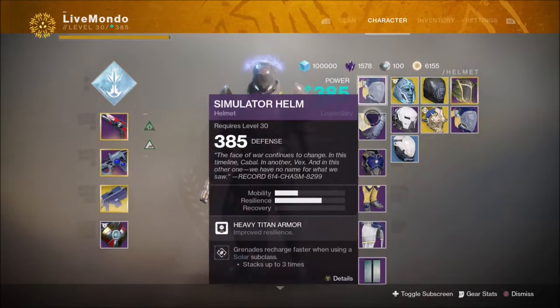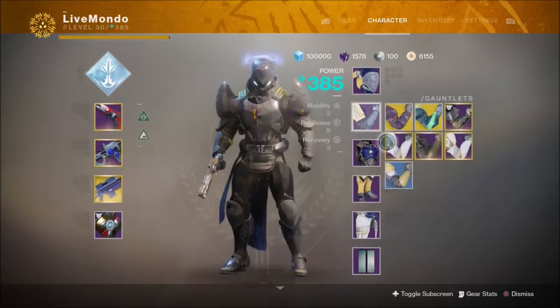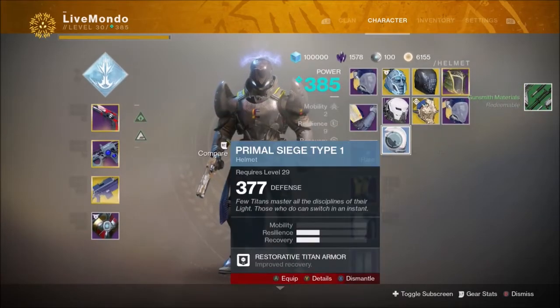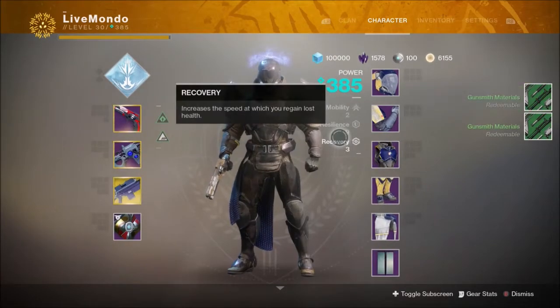Hi guys, welcome to this solo Titan run of this week's Prestige Nightfall. It's Inverted Spire, and I'm going to be doing it on the Striker subclass, so my modifiers will be Arc Singe, Heavyweight and Momentum.